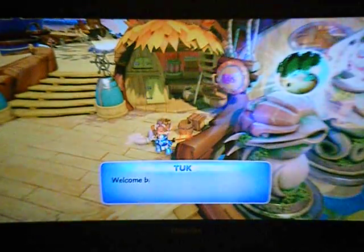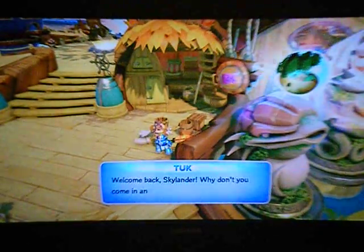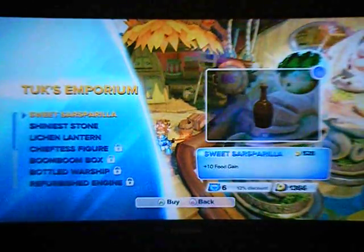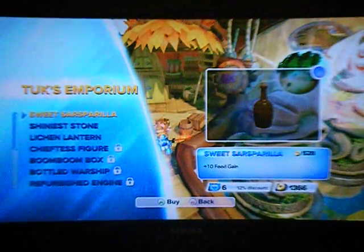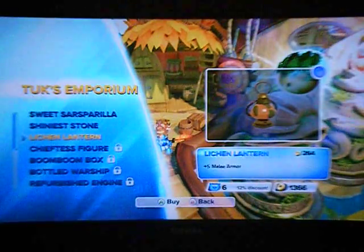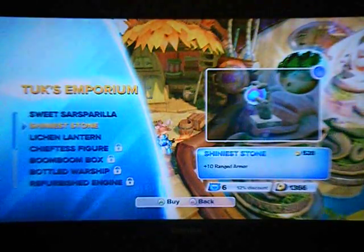Go down the stairs and go to the other side of Woodboro. Over here is the shop. 'Welcome back, Skylander. Why don't you come in and look around?' I can see the hats and the return of the solar fishing match charm. Plus ten food gains, plus ten ranged armor, plus five melee armor. I just think this will look cool, but I don't really feel like getting it, so I am not going to get it.